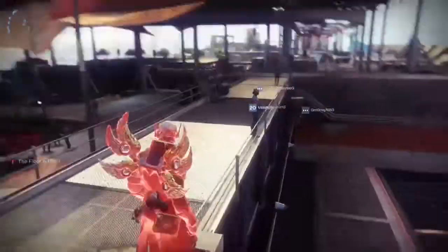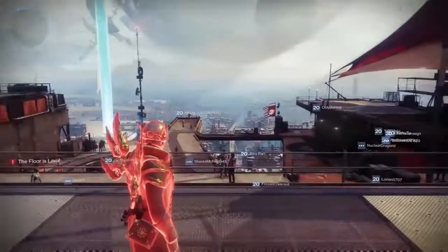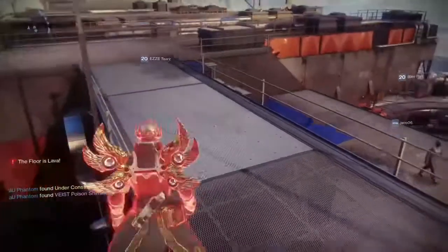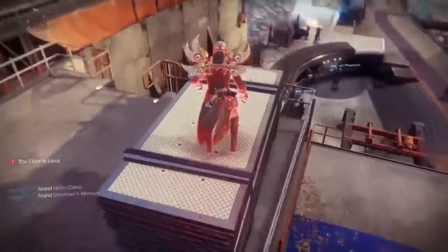This will start the floor is lava challenge. Essentially, don't touch the floor. You will need to go to either the portal on the left, the portal in the middle, or the portal on the right to get rid of the glowing red effect, and to beat the challenge.